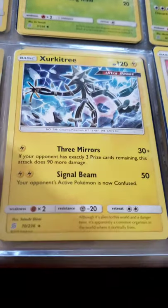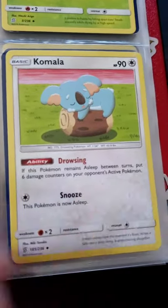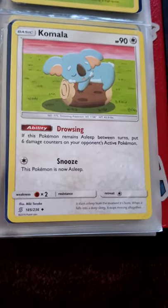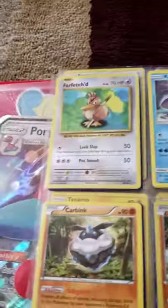I have a Komala too — this one's pretty good because of the Drowsing ability. If the Pokémon is asleep between turns, you can automatically do 60 damage. The only move it has is Go to Snooze, to put them to sleep. It's pretty funny.